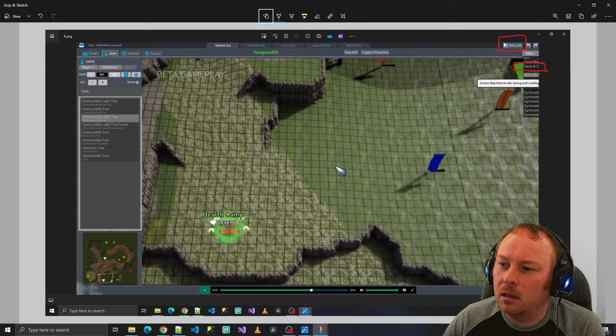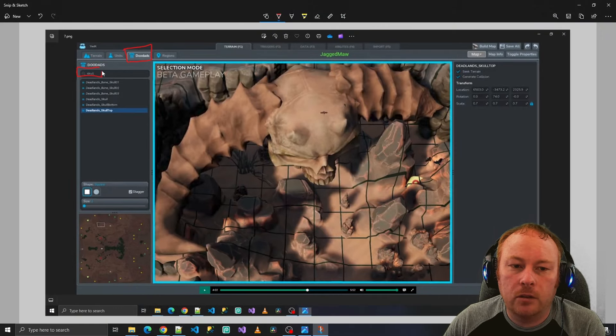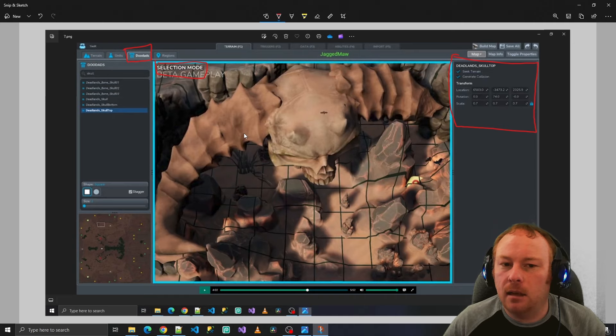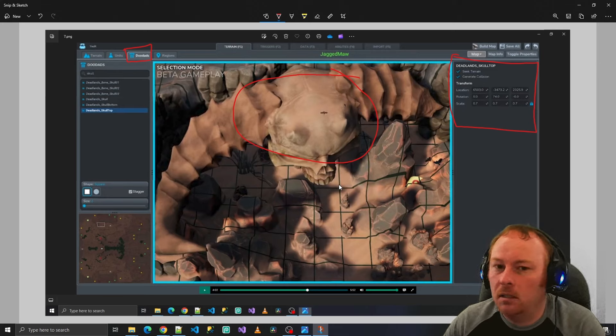This is the doodad screen and you can see they've filtered for skull, showing the choices based on that filter. You have almost the same shapes as before but no diamond option. There's also a button called Stagger — I assume that's similar to the rotate button under units, randomly modifying something about the doodad to make it look more natural. On the right side is a new toolbar we haven't seen before showing Selection Mode, indicated by a blue border around the render screen. In selection mode, they've highlighted this skull and can modify the attributes of the currently selected item.